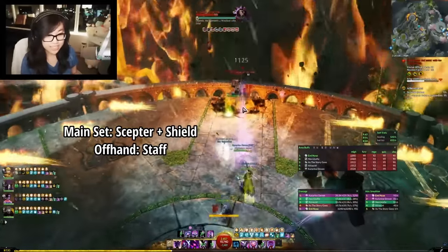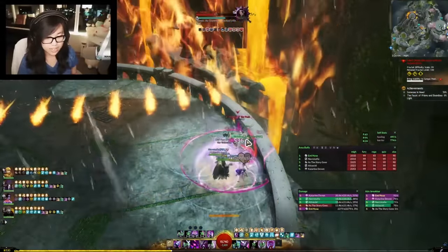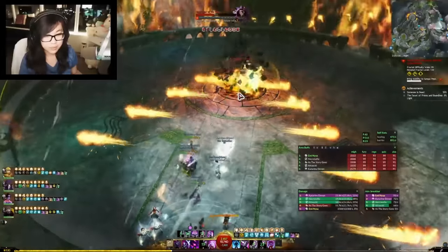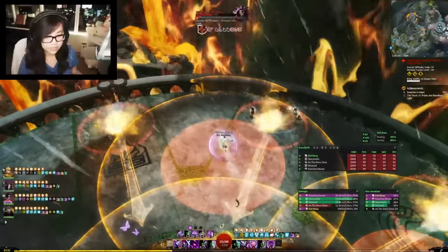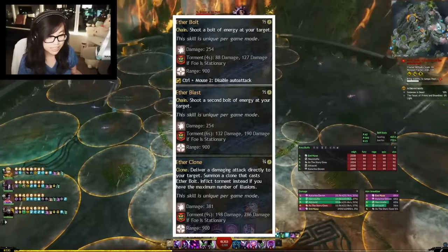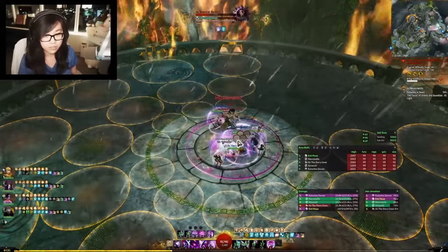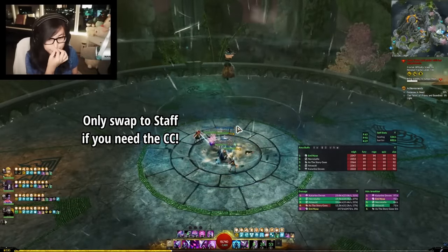Now let's talk about the weapons. The main ones you want are Scepter and Shield and Staff. Keep in mind that this build is for the live servers right now, so Rifle won't be available for another few months and we're substituting in Staff. But to be completely honest, it is way stronger to just stay on Scepter and Shield forever. This is because Scepter is your best source of clone generation — every third auto-attack will create a clone, which will heal allies due to the traits we just talked about, and this helps you do three clone shatters for all of your F1 through F4. Also, Shield has a lot of block, which is great if you're learning how to tank. Until Rifle release, this will be the main weapon set that you camp. I would only ever swap to Staff if you need the CC.